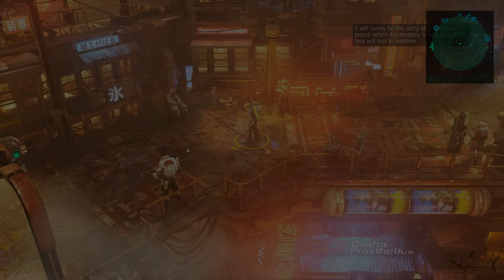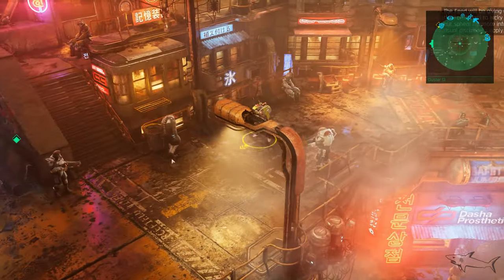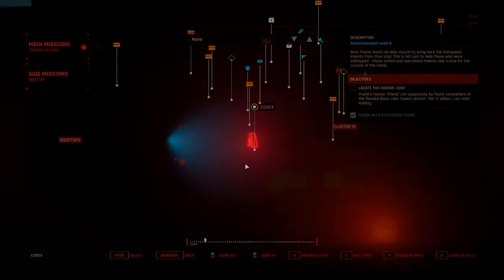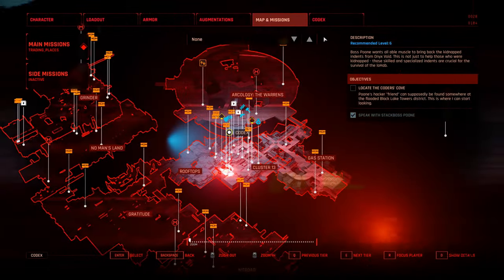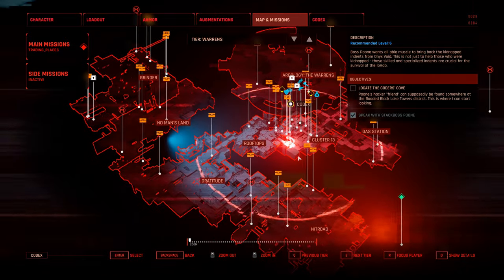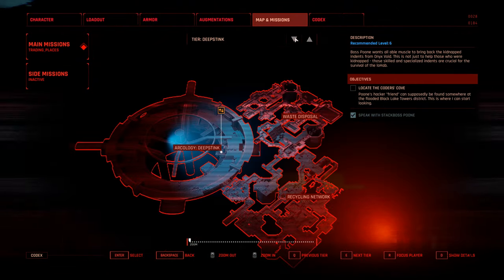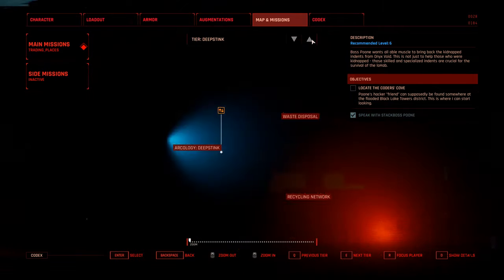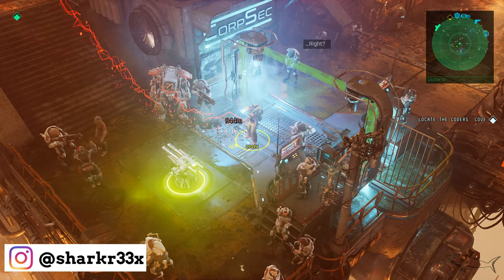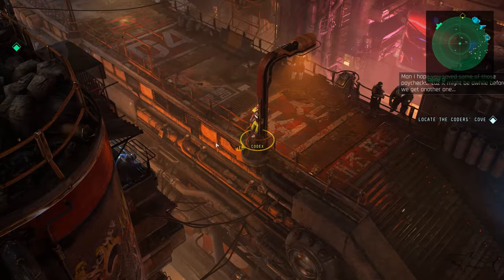Hello everyone, welcome to a new video. This is the third video with The Ascent and I have another mission. This is the big city — as you can see, it's a very big city on two levels. Let's see — it looks like it has at least two levels. Here is the place where we can take missions. I took a mission, let's go find where we have to go to locate the coders.